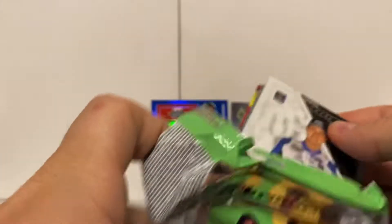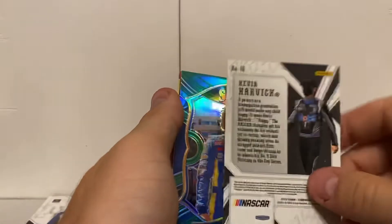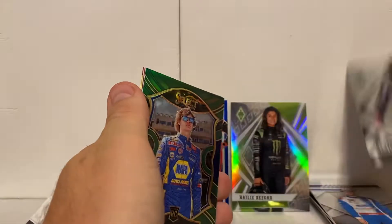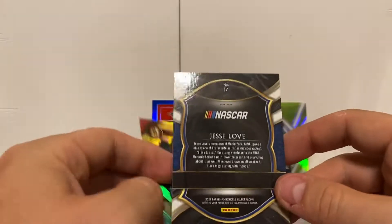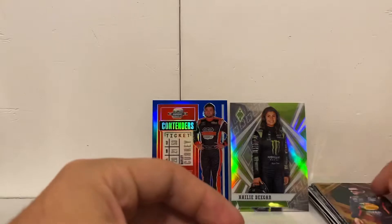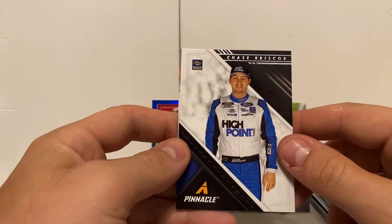Next pack is a thick one — the last two are the thick ones. We don't know if we've got a hit or a Spectra in this pack. It looks like we may have our Spectra, so we'll set Chase Briscoe down to cover that up. We start off with a Kevin Harvick Phoenix. Right behind that we've got a code card too. We got a Jesse Love green Select — not bad, both boxes I've pulled a decent Select green. Then we got another green: Tony Stuart Gold Standard. I've noticed they've added more greens this year — last year you only got one green parallel per box.